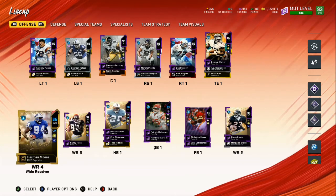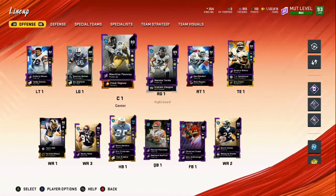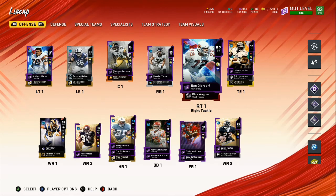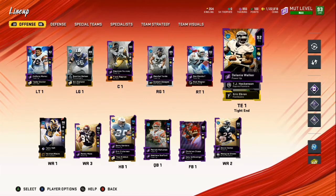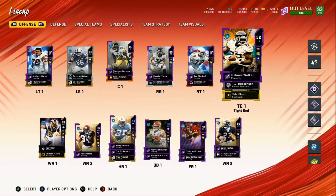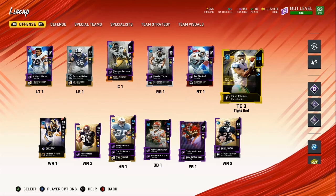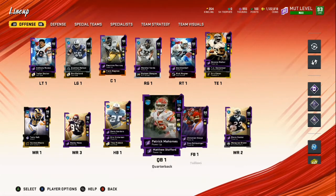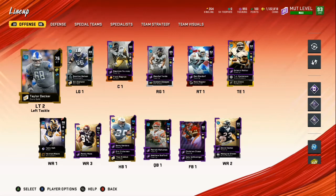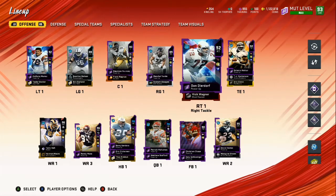Herman Moore up to a 95 overall. We don't have the best offensive line, but you don't really need a good offensive line because you can just run the ball and throw a dot here and there. We got 25 out of 30 Detroit Lions theme, so we got Delaney Walker, TJ Hockenson, Eric Ebron, and all the Detroit Lions backups on the offensive line.